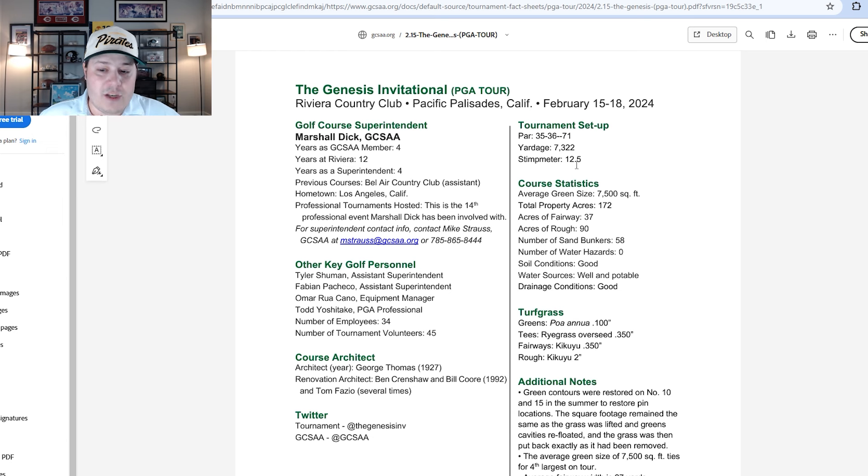This year we have near-perfect scoring conditions. With the signature-type field, you're going to see a lot of guys go low. The main reason is the rain LA has received over the last two to three weeks — it even affected Pebble Beach and the Farmers, making things much softer than usual. Softer fairways, which are normally really tough to hit with how firm and fast they run, and large greens at 7,500 square feet that normally play much smaller. This year the course will play around 200 yards longer, but expect an under-par scoring average.